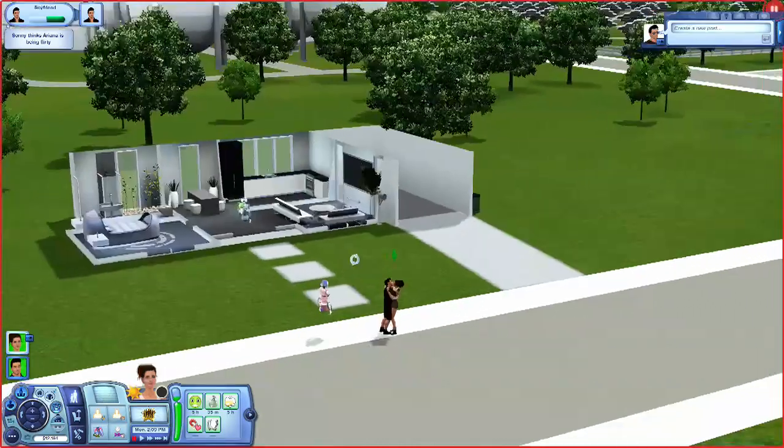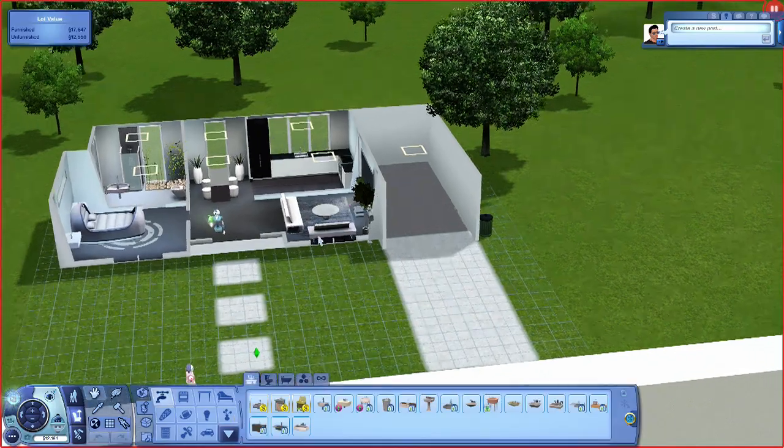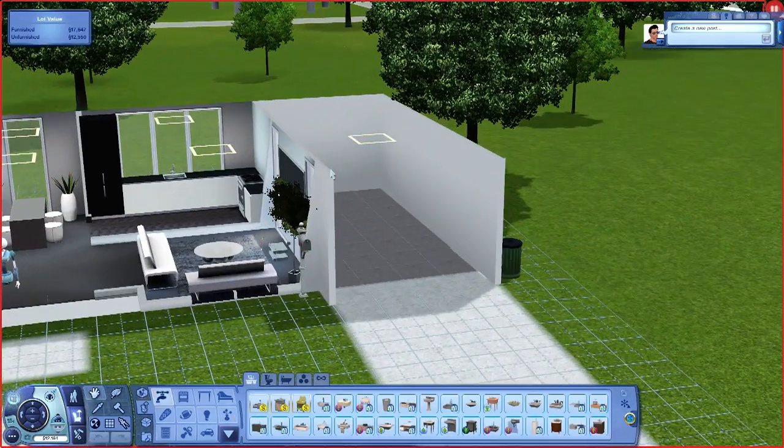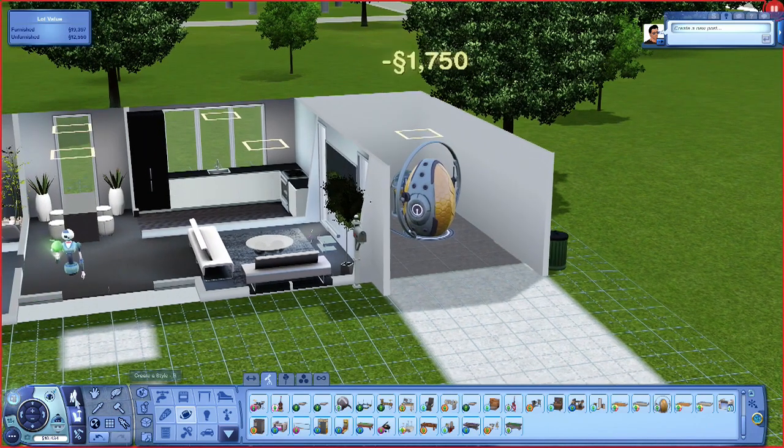What's up everybody, back in with another episode of The Sims 3. In this episode I want to do a tutorial on how to make a cyborg. First of all, you want to get the Bot Building robot station. You have to have Into the Future expansion pack too, by the way.